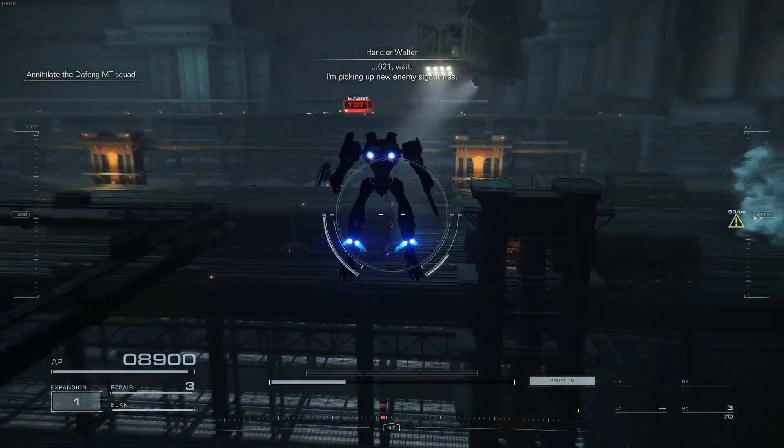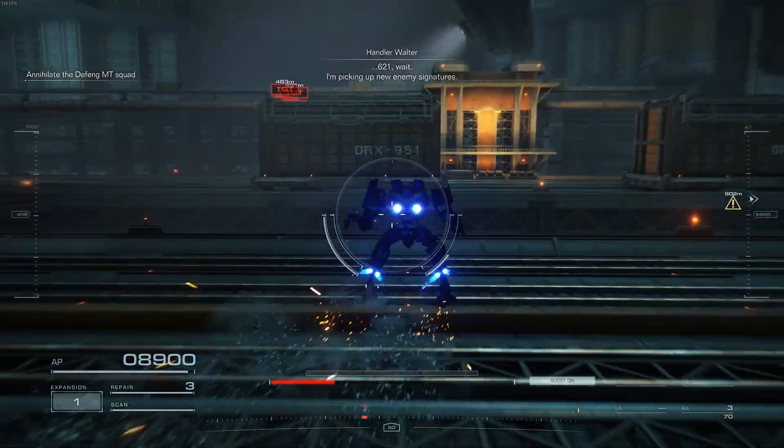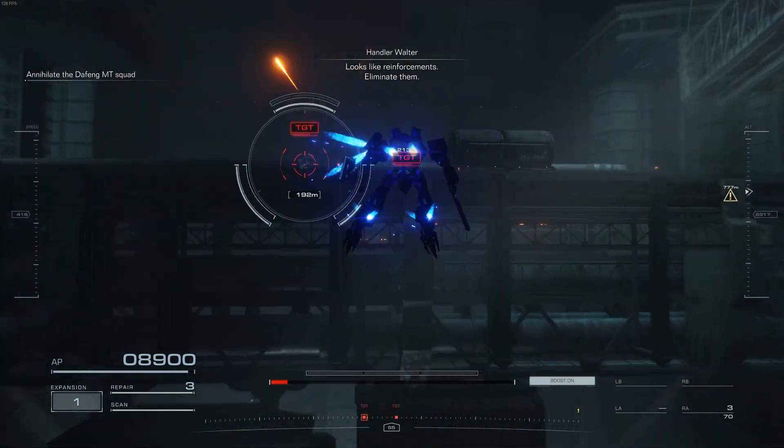6-2-1, wait. I'm picking up new enemy signatures. Looks like reinforcements. Eliminate them.